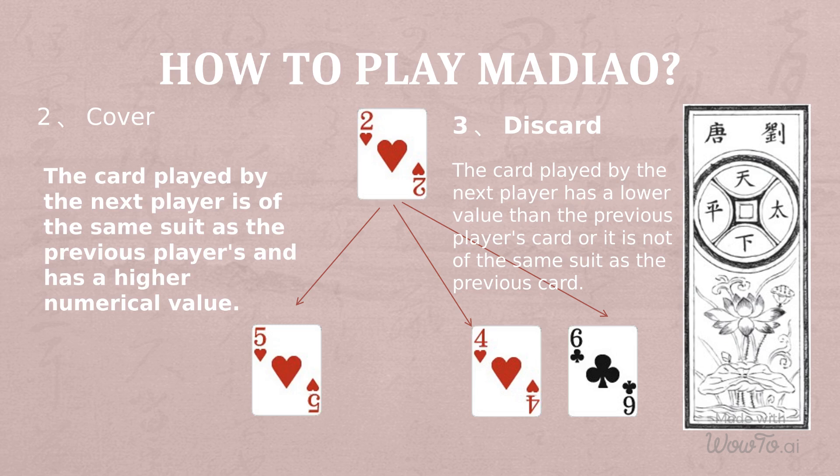Each player can only play one card at a time. After the previous player has played a card, the next player must play a card no matter whether they have a bigger card or not. If the card played is smaller than the previous player's or not of the same suit, it should be turned upside down so that no one can see its face.